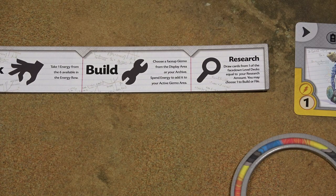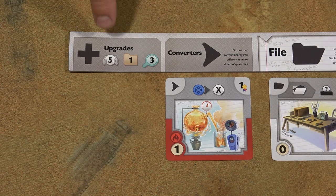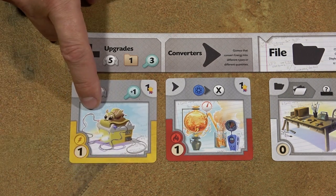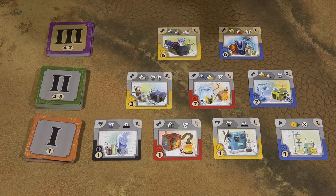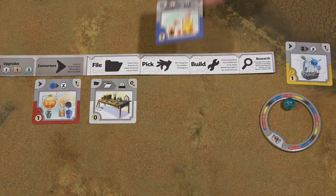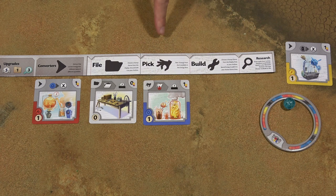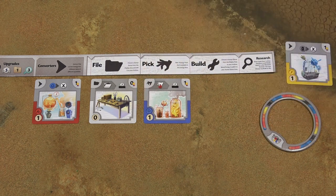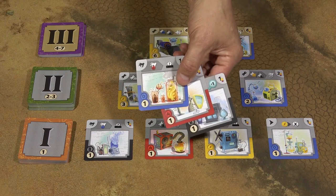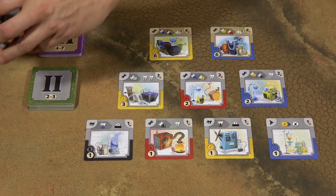When you take the research action, you choose one of the face-down gizmo decks and then draw this number of cards. Similar to the storage limit and archive limit, the number of cards you can draw can be increased later in the game. You can only choose one of the decks. After you draw the cards, you can look at them, choose one of them, and immediately build or archive that card. If you build it, you put it into the corresponding column and pay the corresponding price. Then put the remaining cards at the bottom of the corresponding deck. If for some reason you don't want to or cannot build or archive any of these cards, you put all of them at the bottom of the corresponding deck.